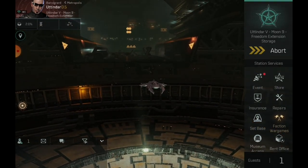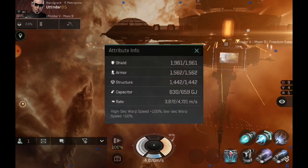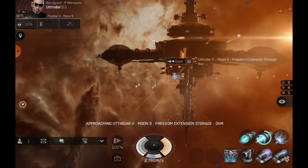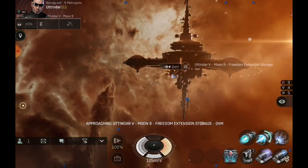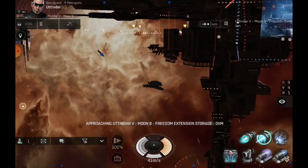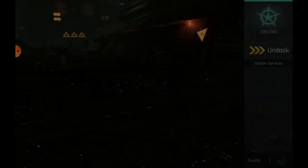Our disrupt range is 45 kilometers and our scram range is 20 kilometers, so no doubt you're going to be able to tackle targets. Let's undock and check our micro warp drive speed. We are going 4,721 meters a second — pretty darn fast, just slightly slower than a Condor. A Slasher 2 would absolutely blow this out of the water with speed, but if you can get the jump on one you'll absolutely tear them up. That is a decent torpedo hunting build — you don't want to be bum rushing somebody with torpedoes.